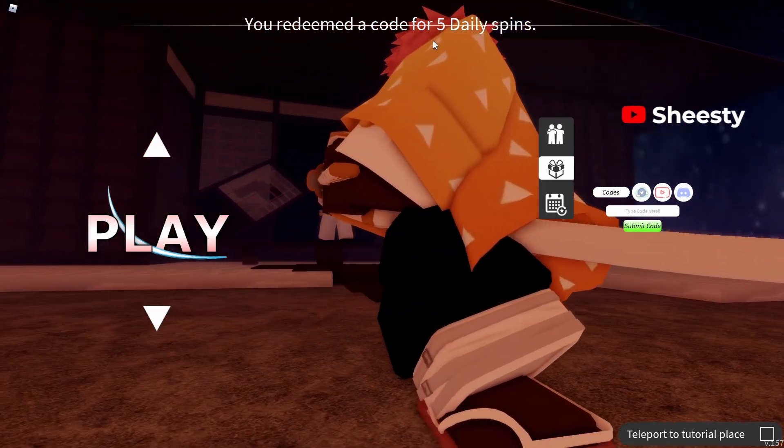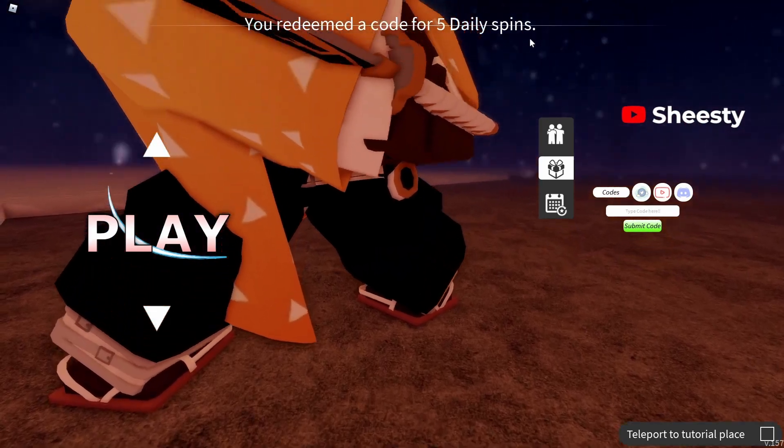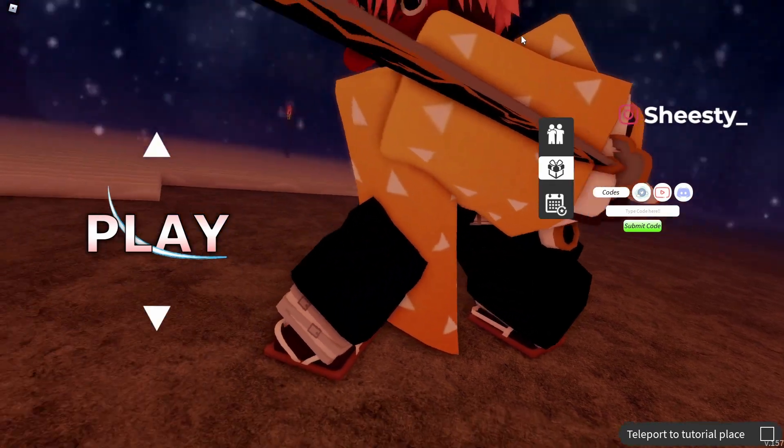The second code is 'mini update daily' — let's see what this one gives. You redeem it for five daily spins, so yeah, five daily spins. Those are the two codes.